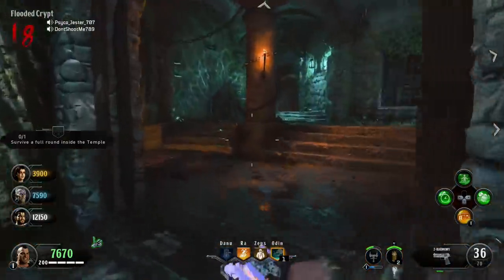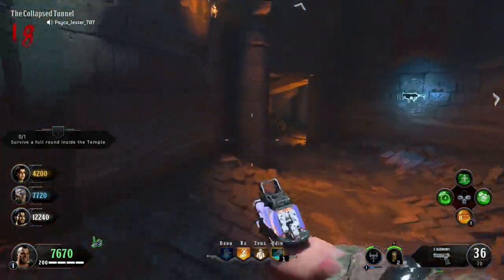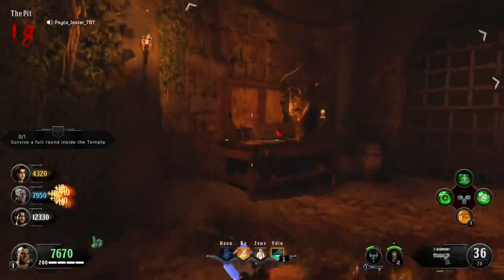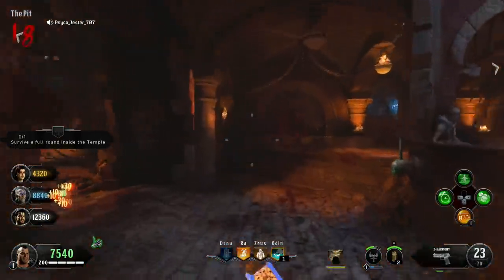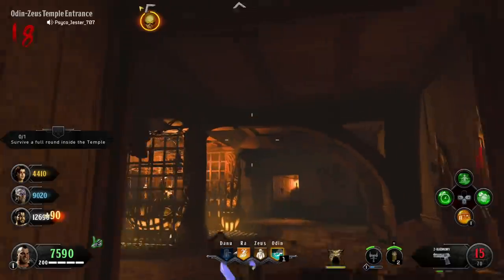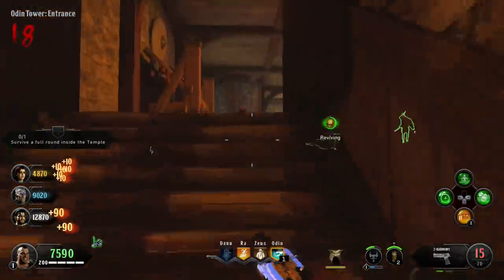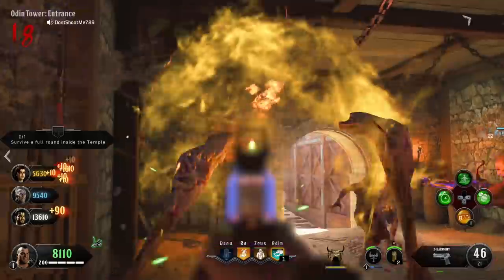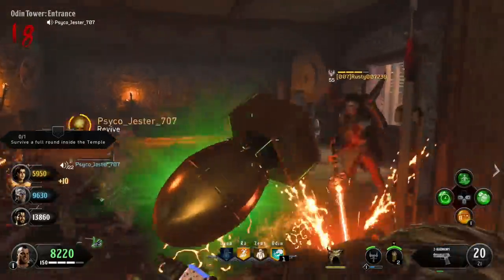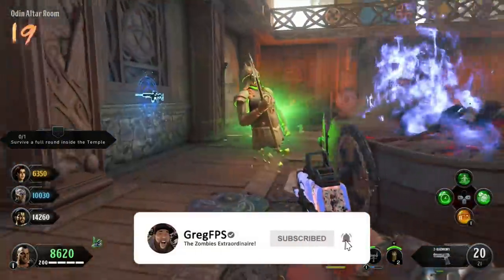I just wanted to make a quick video letting you guys know that Winter's Wail is actually useful. I'll be 100% honest — I thought it was the worst perk in Black Ops 4, and now I actually think it's really useful and better than some of the other ones. Let me know what you guys think, and if you try it out, come back and tell me or hit me up on Twitter. If you're doing high rounds, it basically kind of acts like Widow's Wine, so it's actually pretty decent. Thanks for watching — my name is Greg FPS the zombies extraordinaire, and I'll see you in the next one!